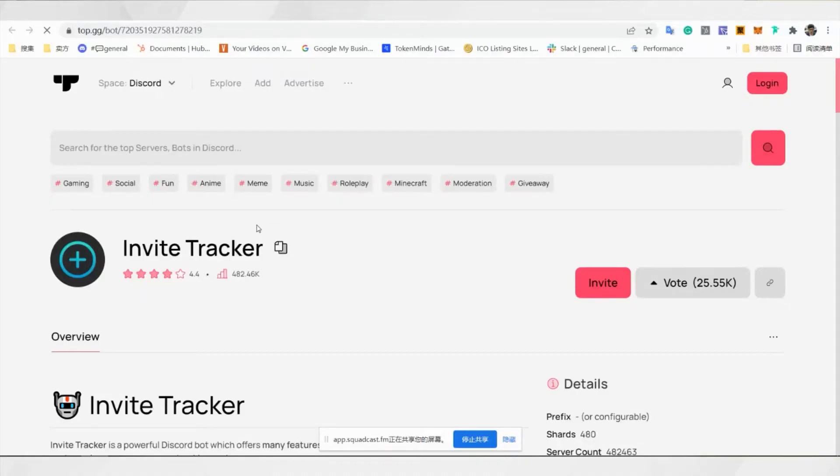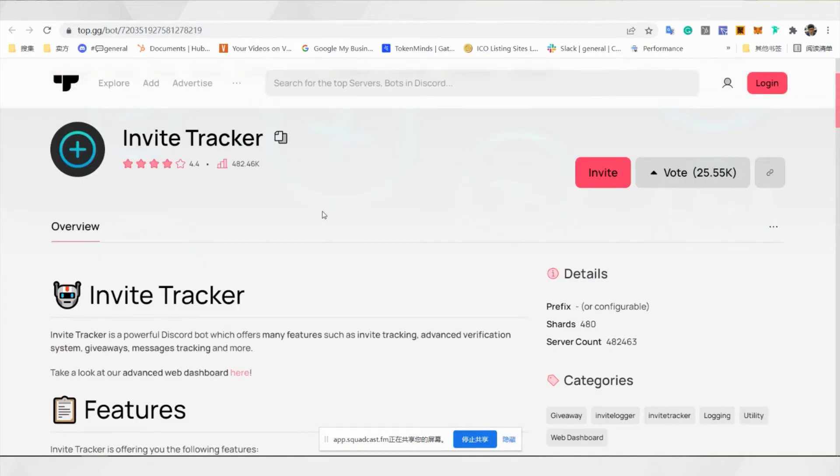Then there is the Invite Tracker. It's mainly for the project to track how many invites each person gets, to use for any raffles, invite contests, or something like that. It will have a dashboard and some commands that the team can use to find out the leaderboard of all the invites that people do.